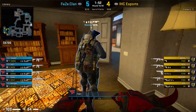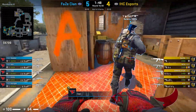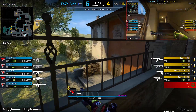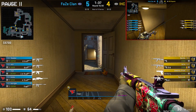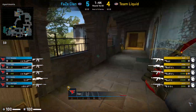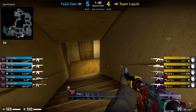Watching Rops' POV, he has so many ways to aggress inside apps, typically at the start of the round. In one round, Rops runs straight to holes and gets a supportive flash from Twist inside boiler. The flash lands behind Rops, allowing him to peek out and catch any blind T's off guard, though in this particular round he doesn't get anything. Against Team Liquid, we see Rops go for the same flash, but Nath gets him on the spray.